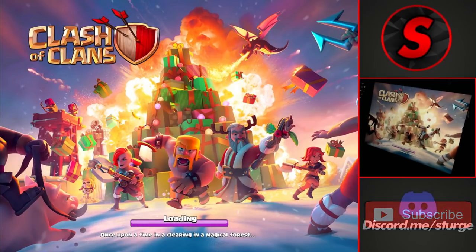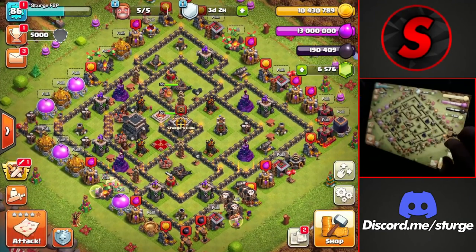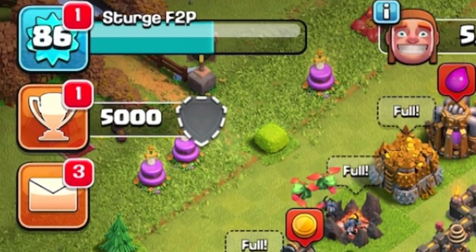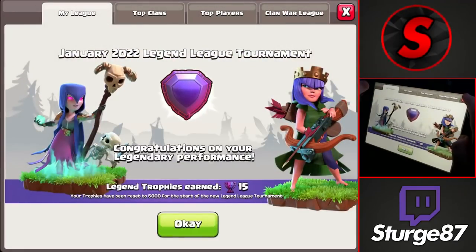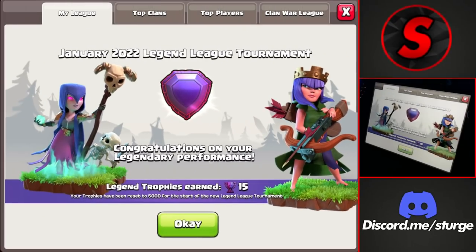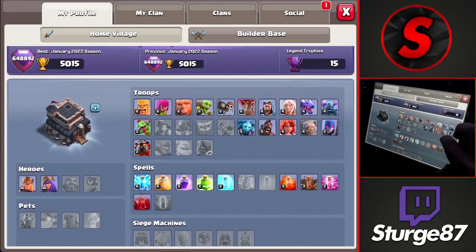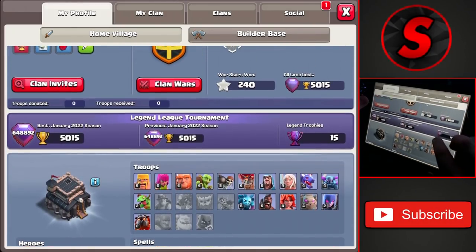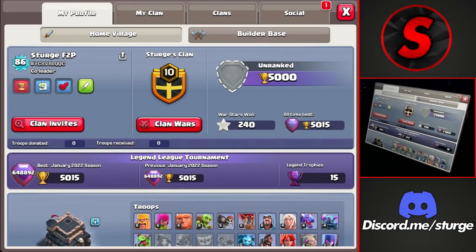Loading back on the account a couple of days later — we're in the brand new season. Collecting all the stuff from the past season, and as you can see at the top left there's no longer a badge even though we're still at 5,000 trophies, because you get demoted back down to 5,000 at the start of every season. For the January 2022 season we earned a total of 15 Legend League trophies. Heading over to our profile, you can see towards the bottom — above the troop levels and heroes — the Legend League tournament badge is now on the Town Hall 9 profile. It looks pretty cool, and we can even continue pushing to beat our personal best of 5,015 trophies.